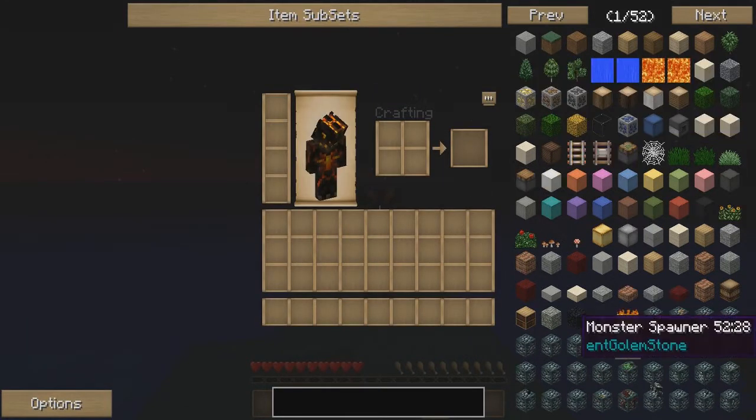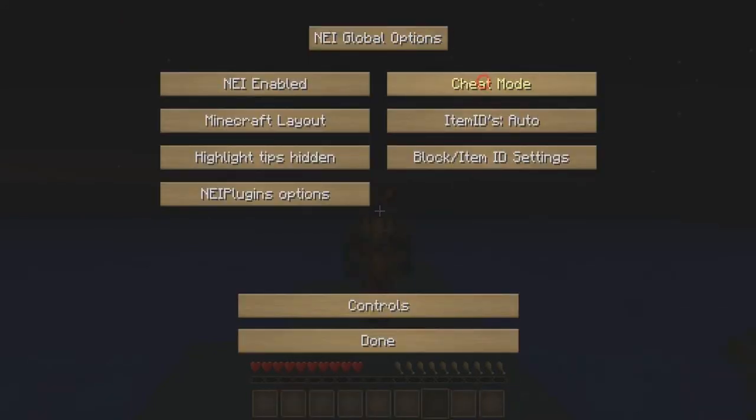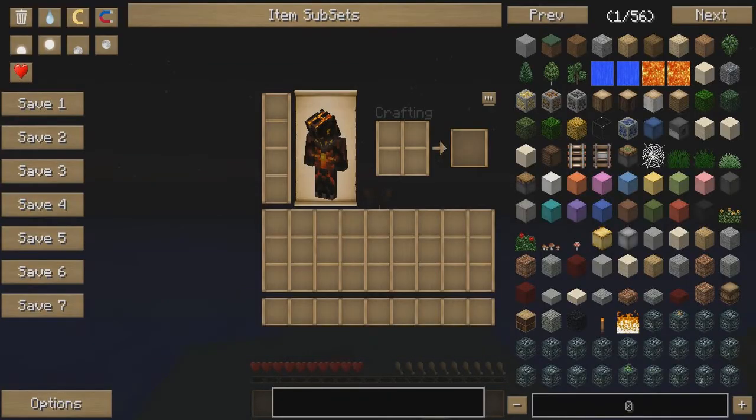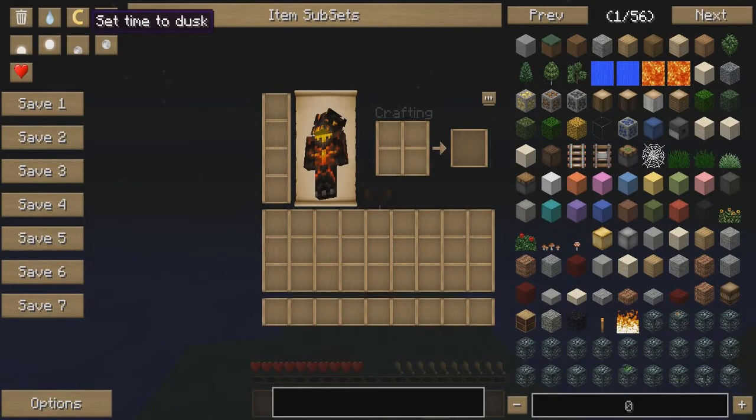NEI can also be used if you have op power — meaning if you're on a server and you're an operator or an admin, you can actually use this to cheat or go to creative mode. If you switch it to cheat mode, going to cheat mode on the NEI Global Options opens up a whole section. These items — the rain, the creative mode, the magnet, and the times — are only available under cheat mode.